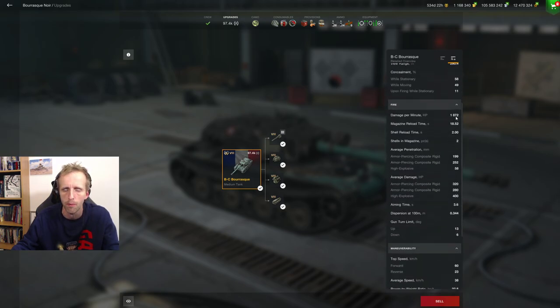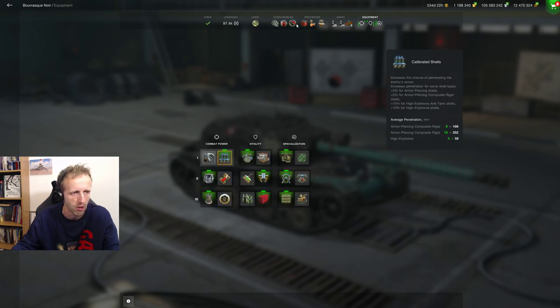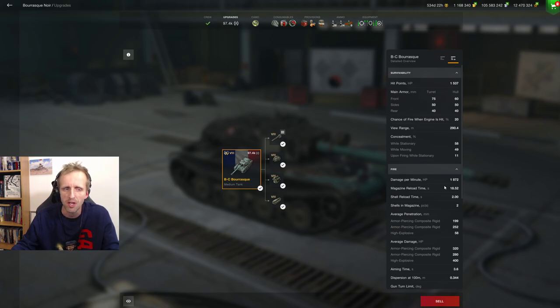The main problem is the damage per minute — it's just not good. The magazine reload time is quite long. Damage per shot is 320, so there's 640 alpha in boom-boom just like that — two seconds between shots. Penetration-wise, not brilliant: 199mm standard, but 252mm on your APCR, and 58mm on high explosive, which means you get the potential for 1000 HE damage.